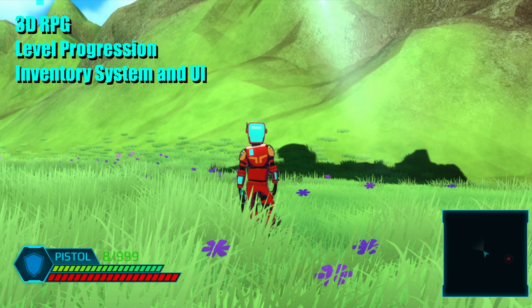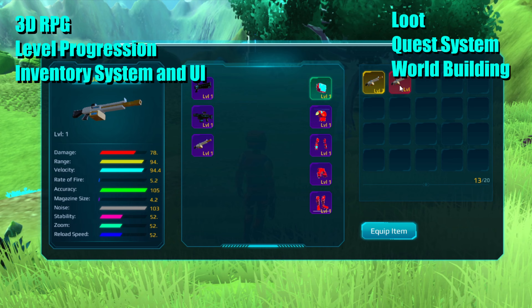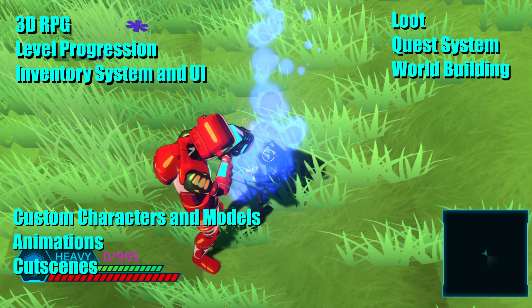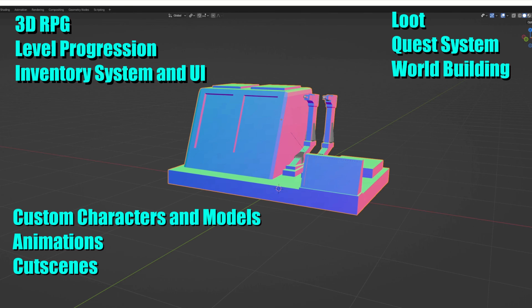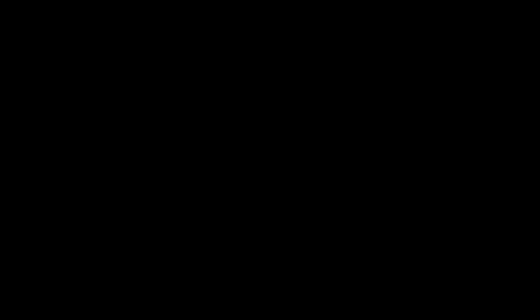The game I'm currently making is a 3D sci-fi action RPG with things like level progression, a full inventory system and UI, rarity-based loot items with random world stats including armor, weapons, perks, and currency, a full questing system for main story and side quests, multiple scenes with world building and level design, custom characters and models with animations and rigging, cutscenes and dialogue, and enemy AI with projectiles and gunplay. Obviously if you're making a 2D game, you're probably not going to be spending a lot of time 3D modeling.